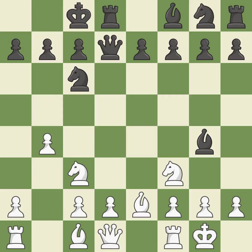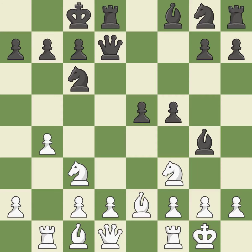Castling queenside tends to be more active because the rook is closer to the center. Castling also develops a rook while getting the king to safety. By castling to the opposite side of the board as the opponent, the game will tend to be more double-edged. The bishop is prepared to move into a functional square. This poses a threat to strike a knight.